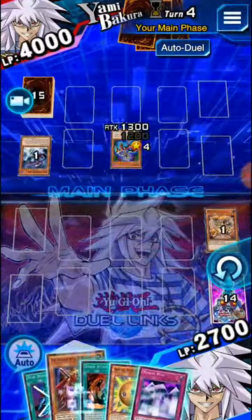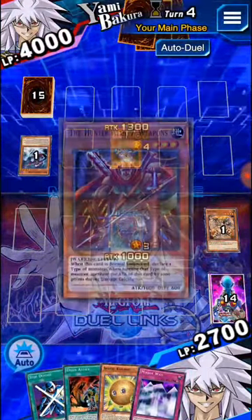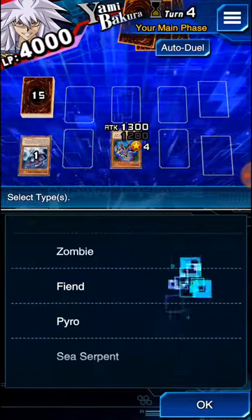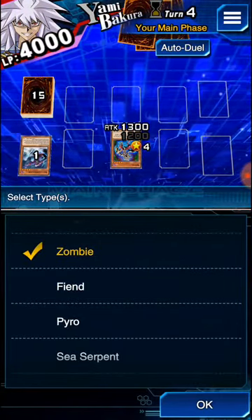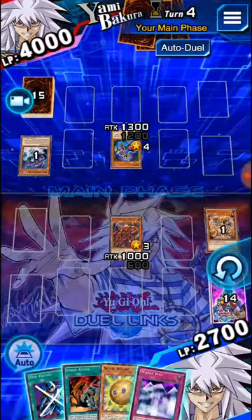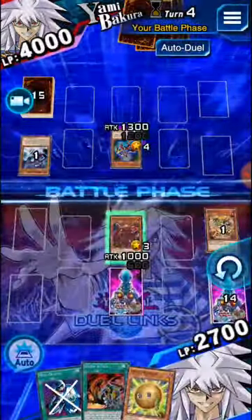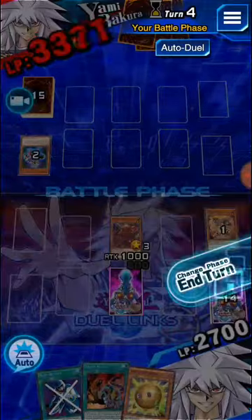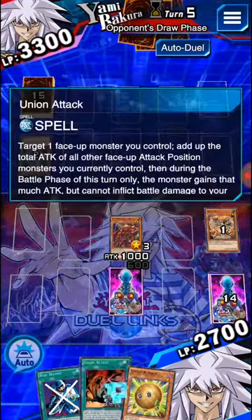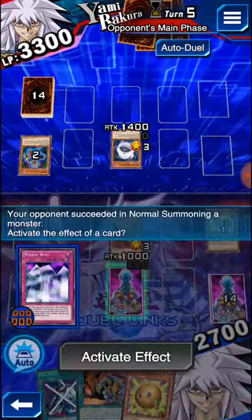Let's go ahead and allow that to go through. Let's draw a card — Marowal, that's fine. Let's summon this guy. I always try to attack when I can, and I'm not sure if that's one of the reasons I've been getting more SR cards than most people. Let's set this card and go ahead and attack him, then end our turn.